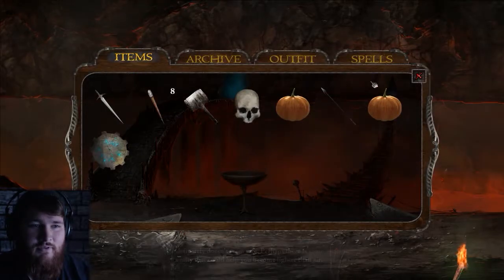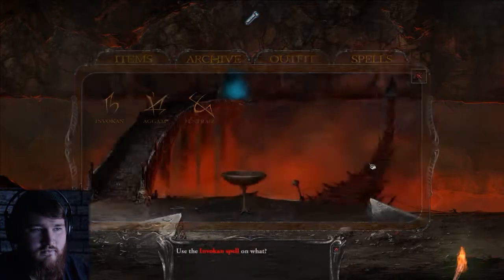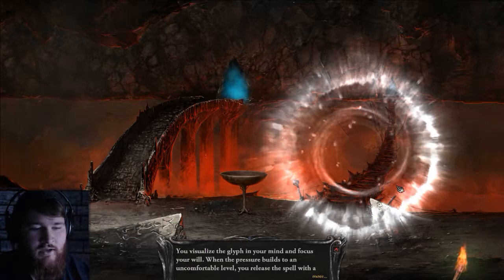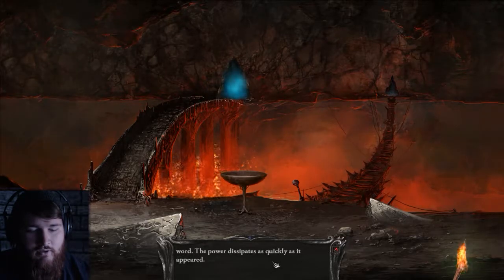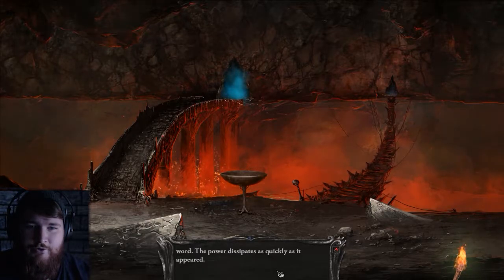Perhaps there is some entity that could help you become lighter than air. That's it — remember the spell that we got? Invokan, used on the bridge. You visualize the glyph in your mind and focus your will. With the pressure builds to an uncomfortable level, and you release the spell with a word. The power dissipates as quickly as it appeared. Man, I thought I had that figured. Weird.